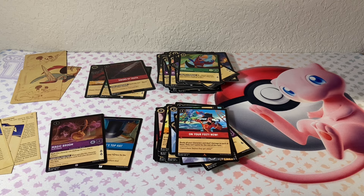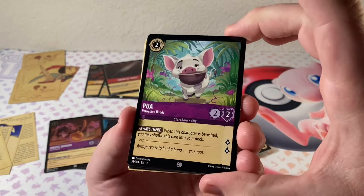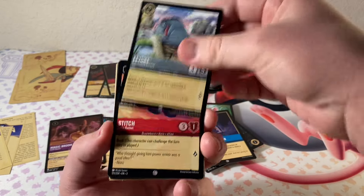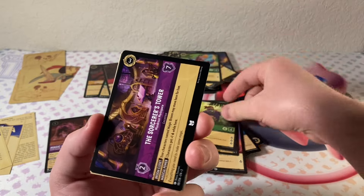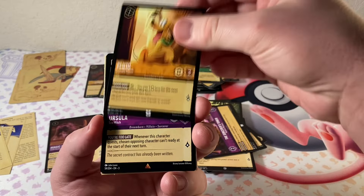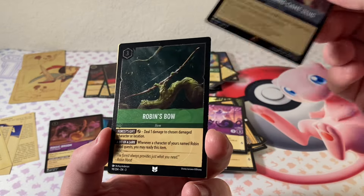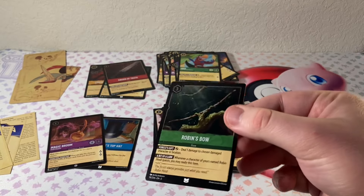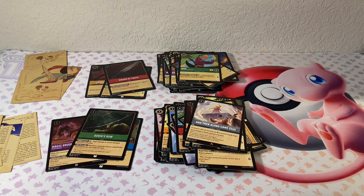Last pack. DeVille Manor. Another common. Eeyore — I always loved the Winnie the Pooh cards. Sorcerer's Tower. Another Pluto. Ursula. Zeus. And an uncommon of Robin's Bow. I don't think we got anything too crazy, but that was pretty fun to open up. I'm going to put these all in sleeves, and I'll see you all in the next one. Bye.